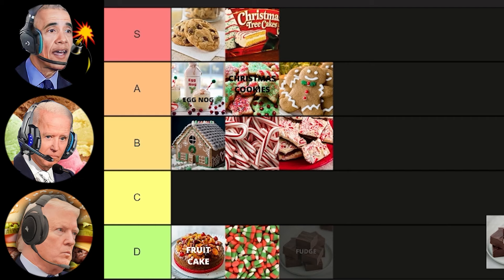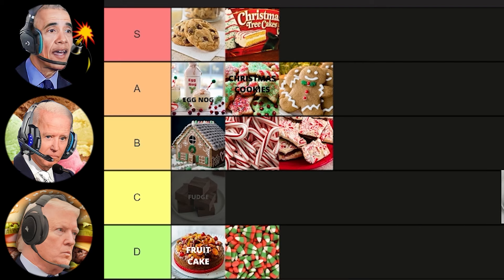All right, how about fudge? Nothing says the holidays quite like a rich and decadent Christmas fudge. And there are so many no-fail recipes for fudge unless Sleepy Joe tried to make some. Yeah, but Joe is always making fudge in his pants. Shut the hell up, Barrick. All right, well, I'm thinking S tier — what do you guys think? Well, I love fudge, especially on ice cream. Put fudge in S tier. Was already planning on it.